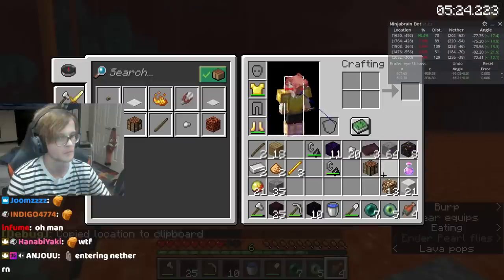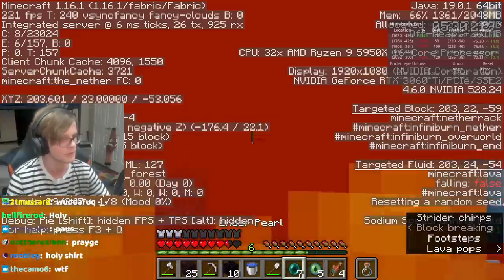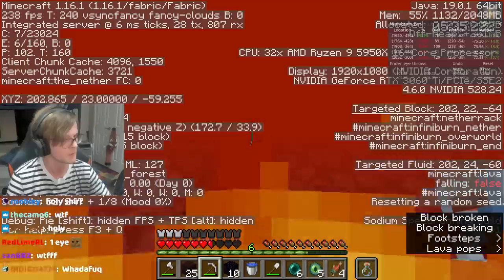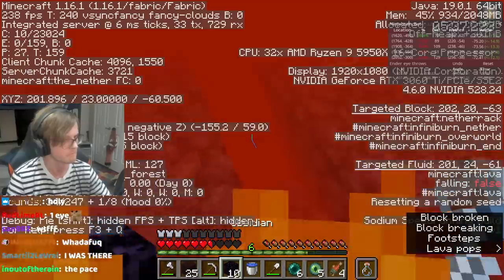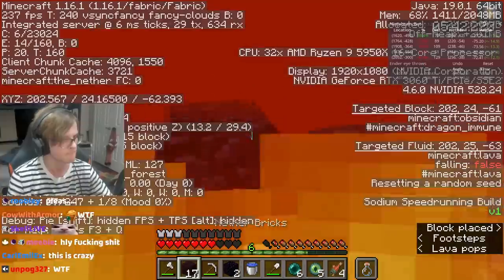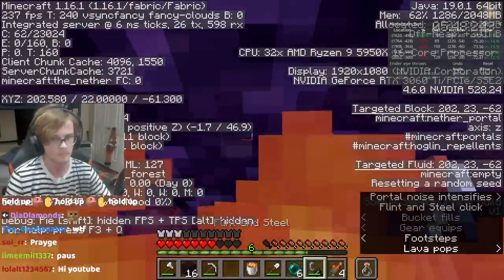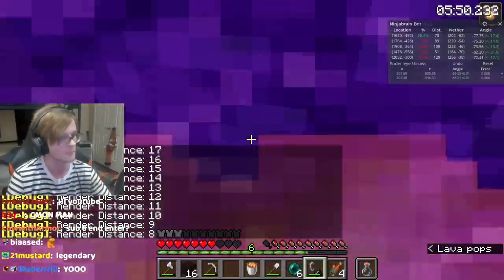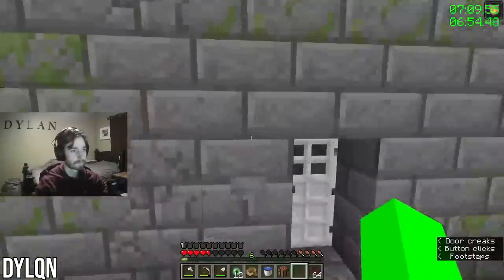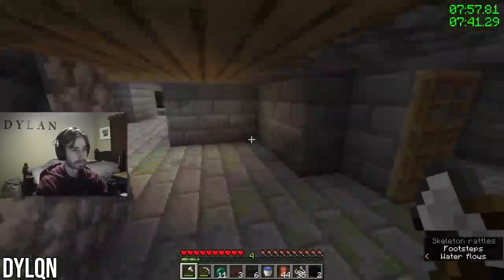It just so happens that the coordinates Xylanox needs to build the nether portal to get into the stronghold is in the middle of a lava sea. But this isn't a problem, because he got fire resistance potions from piglins, which lets him swim in lava. Building portals in lava is something speedrunners prepare for and practice specifically. Because of the accuracy of the stronghold calculator, it's basically a guarantee you'll end up directly inside the stronghold, which is one of the bigger reasons Minecraft speedruns are now so much faster.